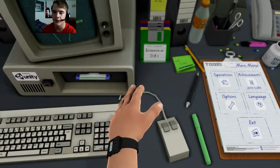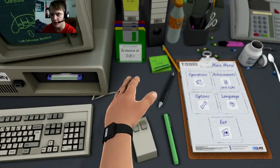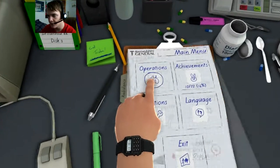Let's see, remember the controls: A, B, R, Space. Alright, this was rotated. Alright, so let's get into action.